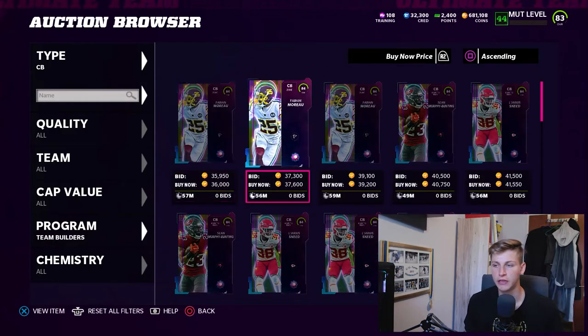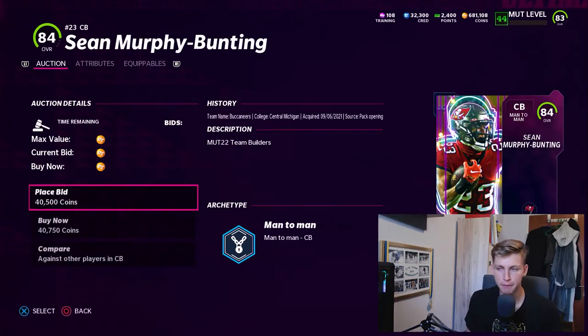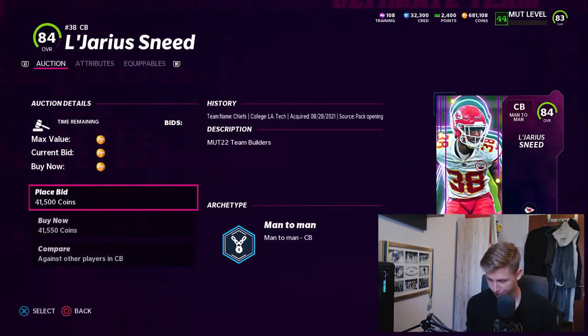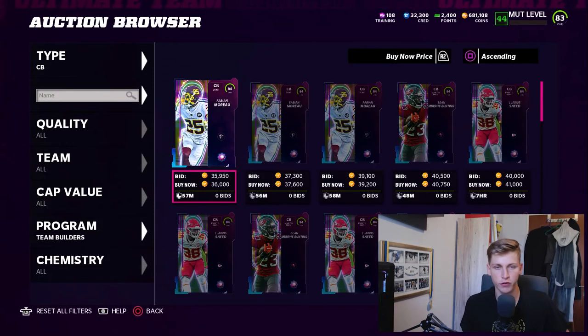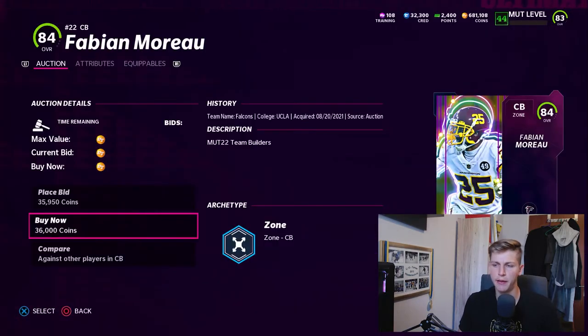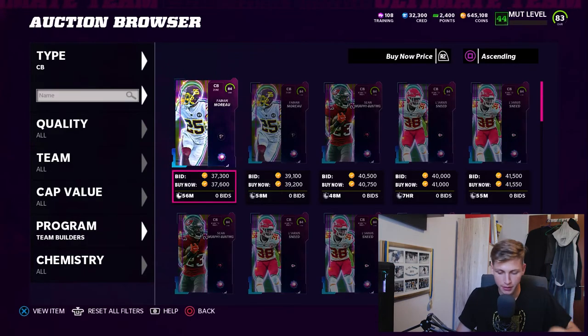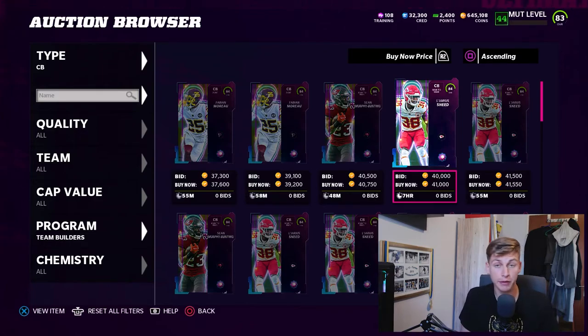There are actually three cornerbacks worth looking at. Sean Murphy-Bunting is also pretty decent — 88 speed, which is two less than Fabian Moro. It really depends on what you want. I think the best cornerback in this price range is Fabian Moro. One of these three guys — absolutely great players and you definitely want to consider them.